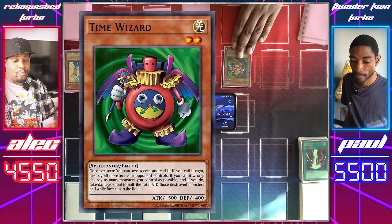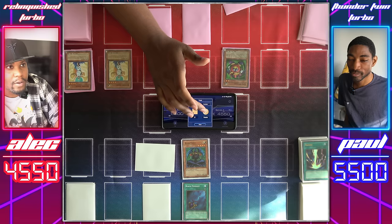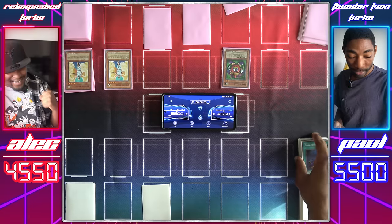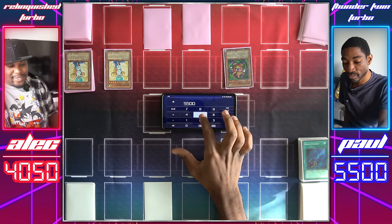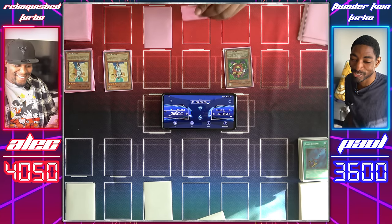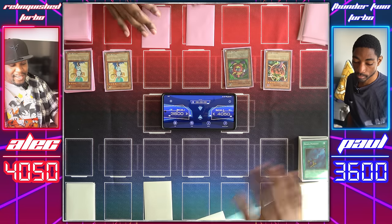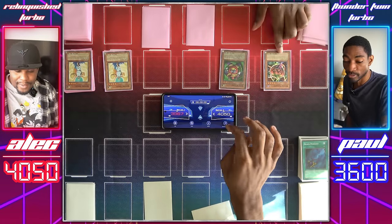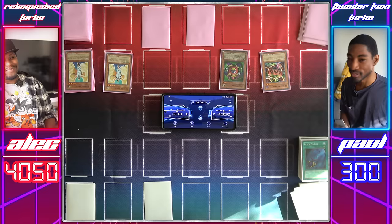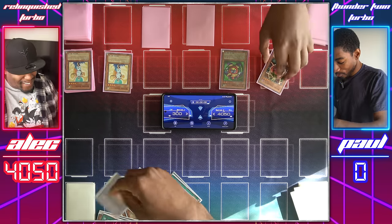Draw for turn — Normal Summon Time Wizard! Oh, we're back here again — it's game one! I'll call tails. Yes! Maha Vilo and my Giant Germ are destroyed. Black Pendant's effect deals 500 damage. I'll attack for 500 with Time Wizard and Shining Angel hits for 1,400. I draw — pass. So upsetting, I was in such a good position. Normal Summon my Tomato. Time Wizard attacks directly for 500. Mystic Tomato attacks for 1,400 and Shining Angel attacks for 1,400. I have to concede this game — I didn't draw any monsters. Time Wizard saved your ass.